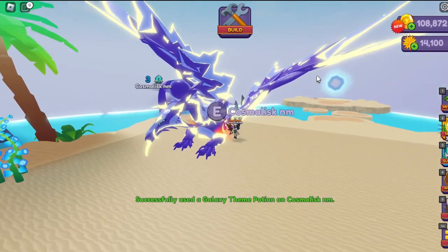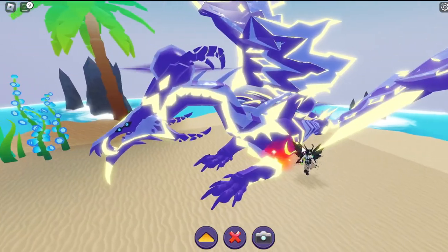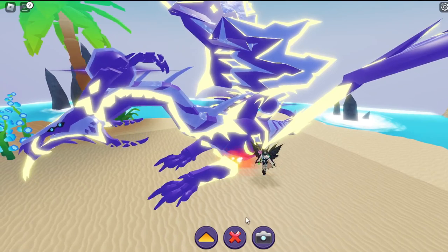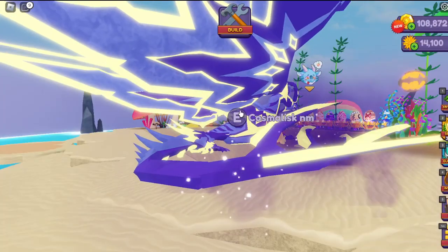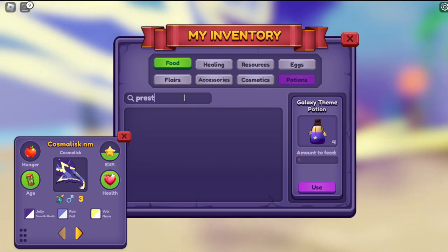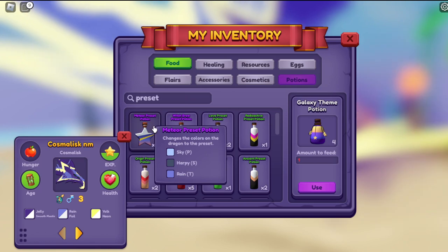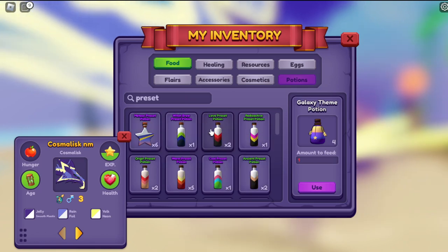Wow, hello gorgeous! That is absolutely beautiful — but I don't want to keep it exactly like that. I like the materials though. Let's take a look at our presets now and see what kind of presets we have going on. Oh my goodness, we have all kinds of things.